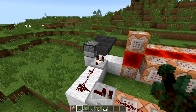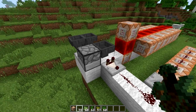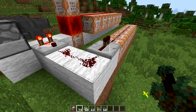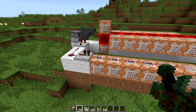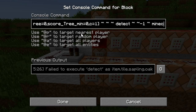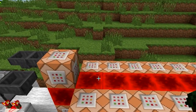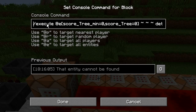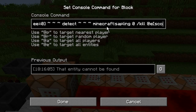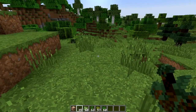Right here we have a randomizer clock basically going. We have a hopper clock that is constantly sending one of these items into this hopper. Every time the sword gets sent through, it sends a signal strong enough to reach the repeater, which will then power these command blocks. Basic randomizer — very simple to do. And then in here we have a command that is executing at the sapling with that specific score, detecting if there is a grass block beneath it, and then it is setting that specific sapling in its place. Now these commands over here are actually killing that item — execute at an entity whose score 'tree' equals zero, or all the way up depending on the damage value.